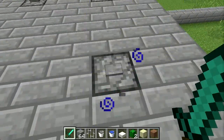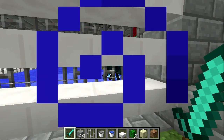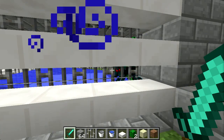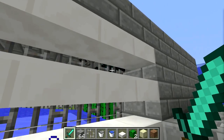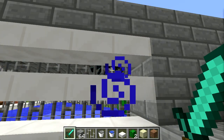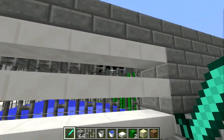I put some dispensers up here to drop off some spiders. I wanted to test whether or not they could climb. They have a hard time climbing the iron bars, and the water does push them into the cactus. So it seems like a good general design. He will eventually drop, get pushed toward the cactus. It's not a hundred percent effective, but it does work.